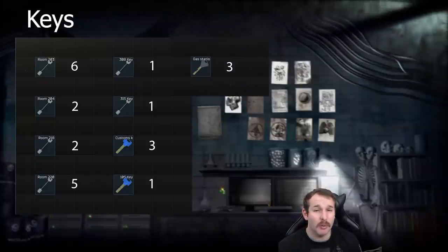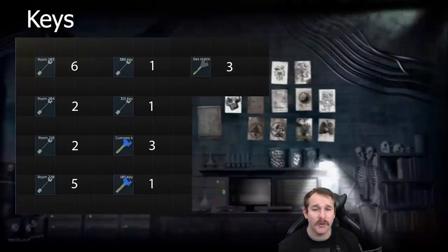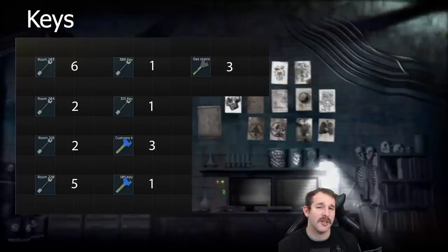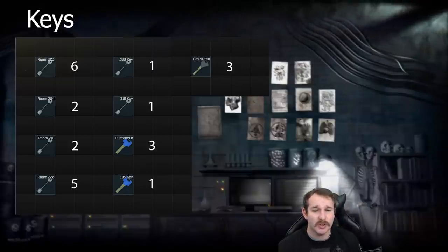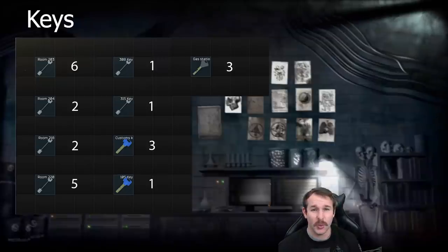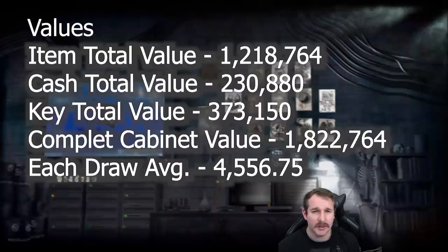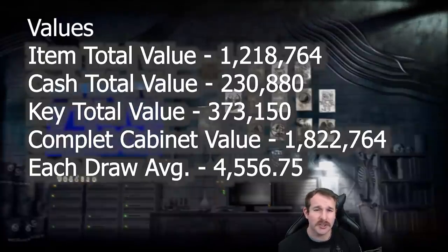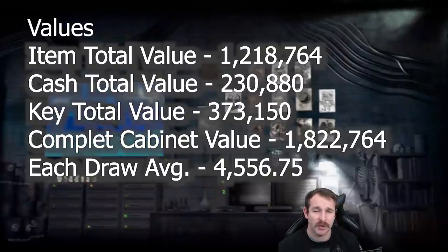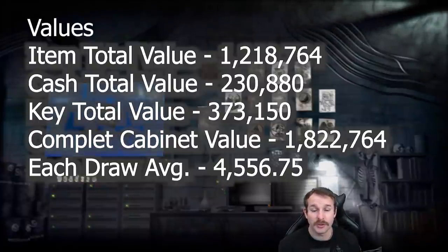When it comes to keys, some were found a lot more than others. The 203 and 220 keys were the standout ones — I got six and five of them respectively — and then other keys were around the one to two mark, with the Customs key and the gas station key each appearing three times. These are the two keys that actually have value: the gas station key is sitting around the 70,000 ruble mark and the Customs key around 20,000. For item values, barter items were assessed using the therapist sell price, keys using the cheapest flea market price, and cash was converted to rubles.